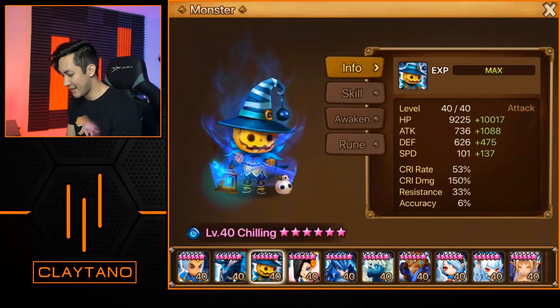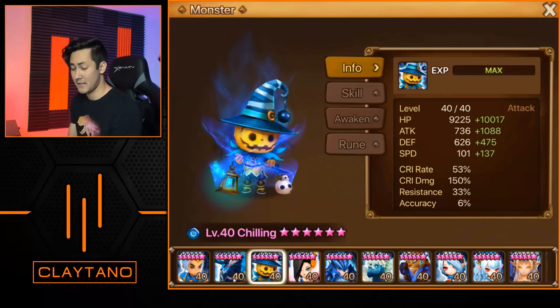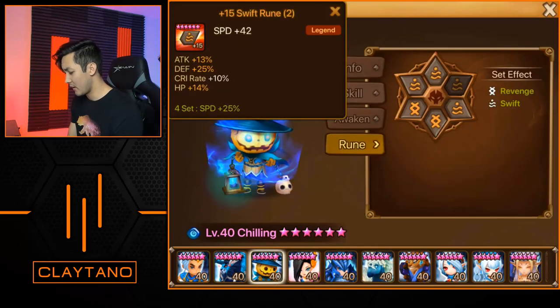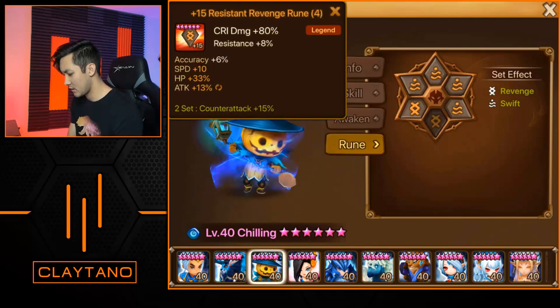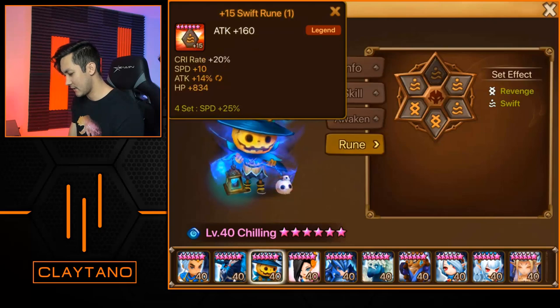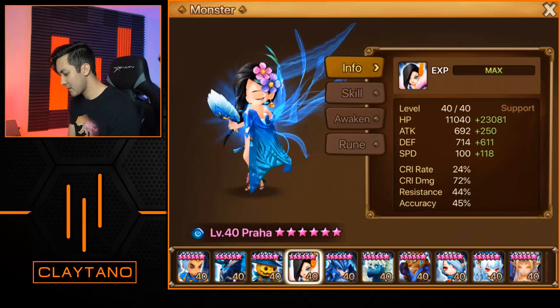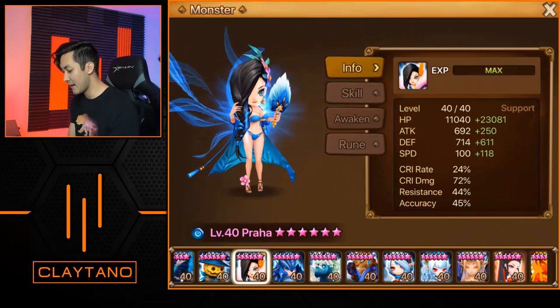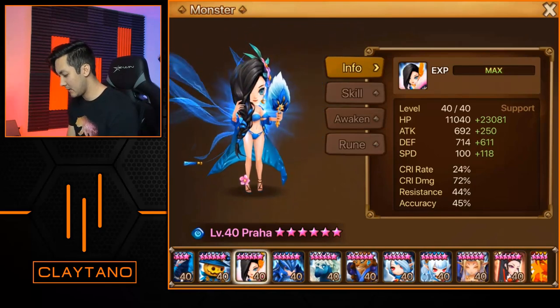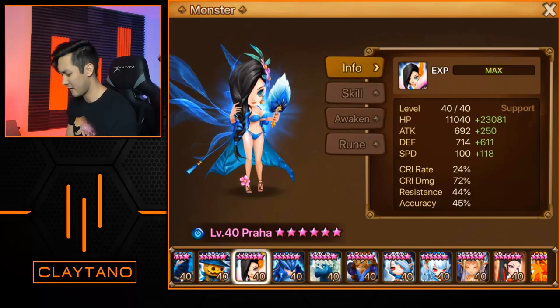Chilling is next: 137 additional speed, 10,000 HP, 1000 attack, 53 crit rate, 150 crit damage. This is built on crit damage with speed/crit damage and a 33 HP sub-stat, with attack on slot 6 and the 1/3/5 slot runes for Chilling. Praja is next: 23,000 HP, 118 speed, decent resistance and accuracy around 40–45%, on shield/nemesis/will: speed/HP/HP with the 1/3/5.